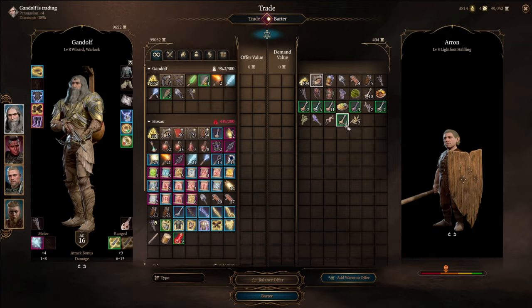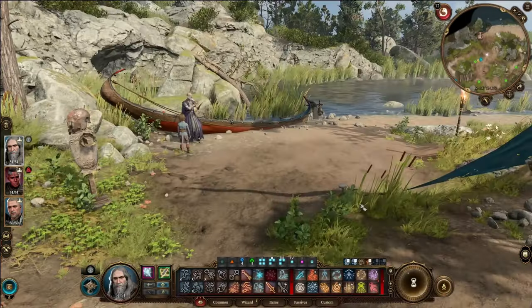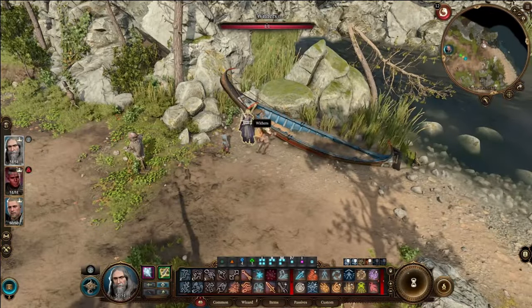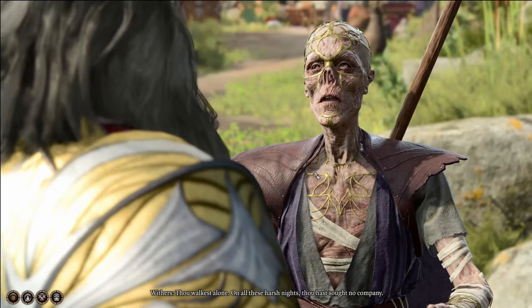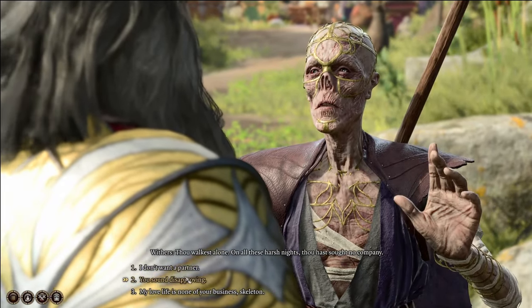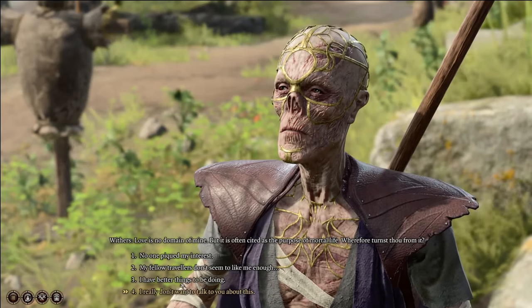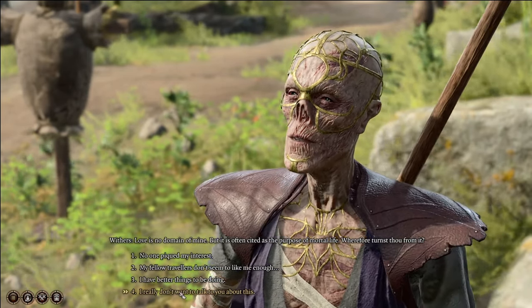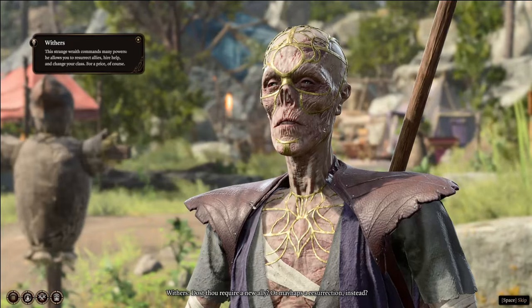Because I have so much money from the bag exploit and other things, I'm just going to buy everything in this video. For this exploit, you're going to need to have Withers unlocked and at your camp — he can be found in Act 1 in the Dank Cave. Finding him isn't one of the easiest missions, but I had him unlocked before I even found a vendor. This looks like the first time I've talked to Withers on this playthrough, so we're just going to have to get through that quick dialogue.